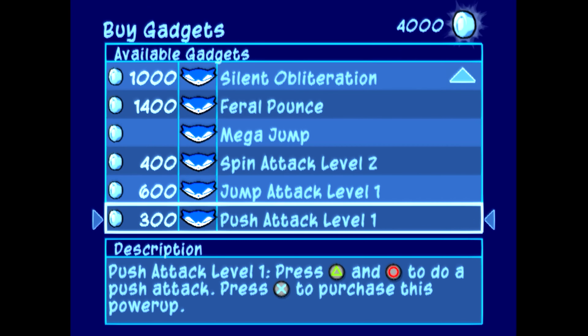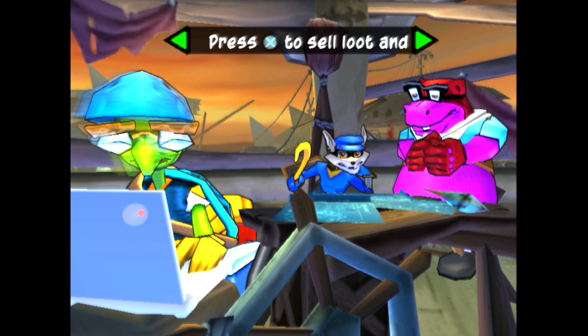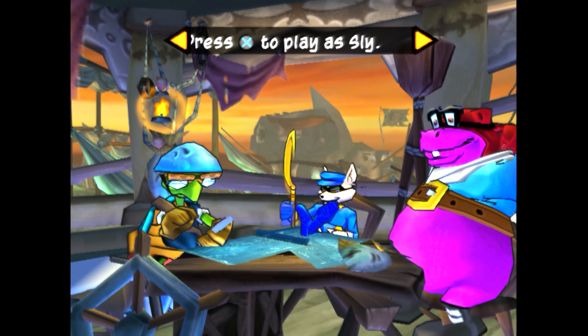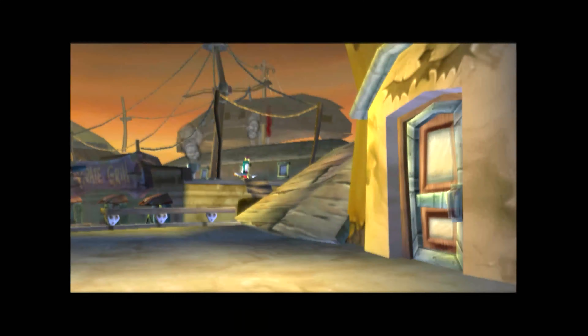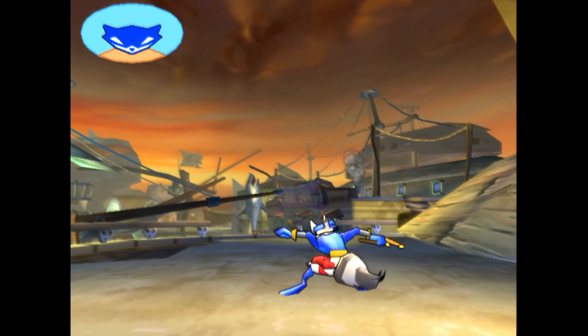Some minor things to note: Mega Jump is indeed available in ThiefNet for free — what a steal! In this instance of getting power-ups from ThiefNet, however, I encountered a white screen that blocked my view of the game once I exited the safe house. This white screen was present unless I was in a cut scene or viewing the Binoculcum, but after exiting and re-entering the episode the issue seemed to fix itself.